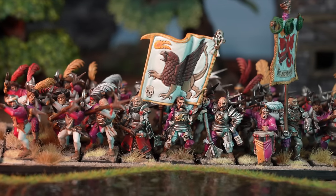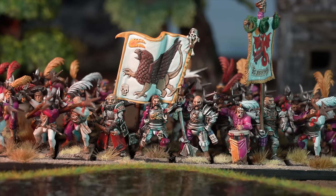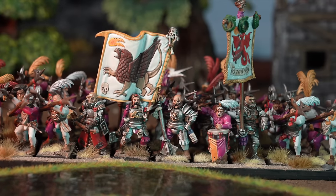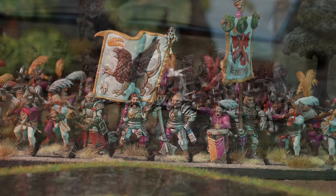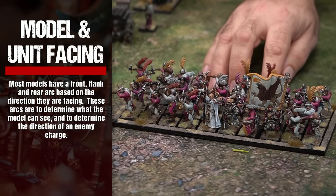The models must be arranged into a formation that consists of one or more horizontal rows called ranks and a number of vertical rows called files. As far as possible, there must be the same number of models in each rank. Once formed into a unit, the models move and fight as a single entity for the entire battle.